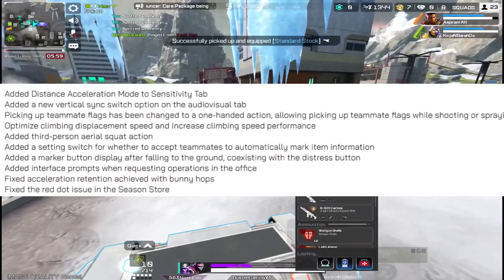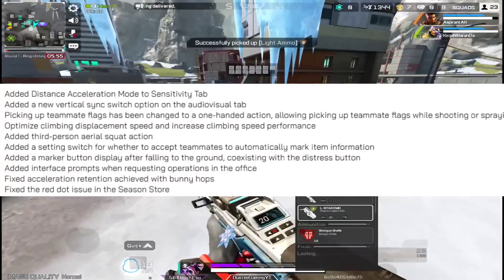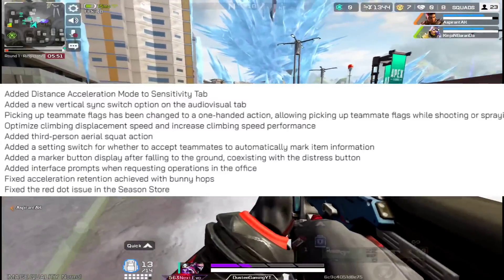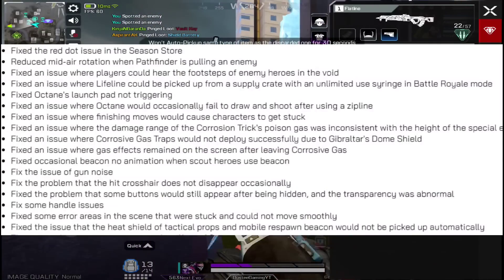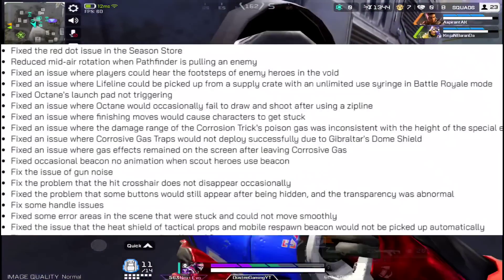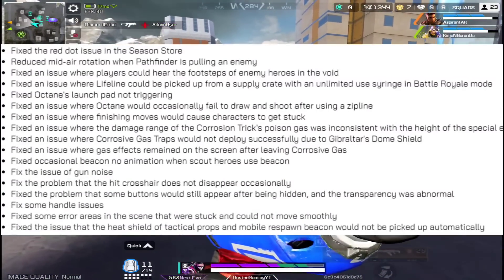They fixed the red dot issue in the Season Store — you won't see a red dot for something you've already checked out. They also fixed a bug with Pathfinder where you could grab an enemy and go mid-air. And Wraith's void footsteps can now be heard when she's in the void — that's also been fixed.